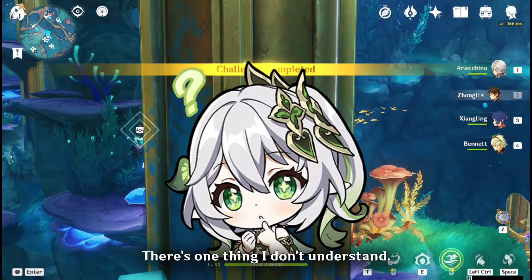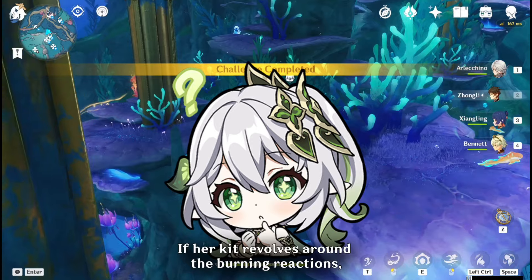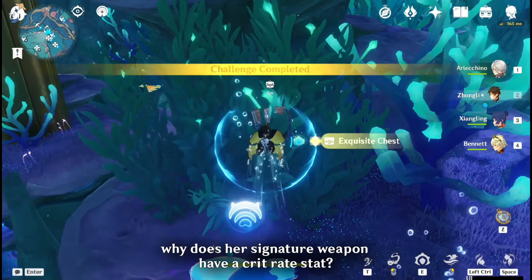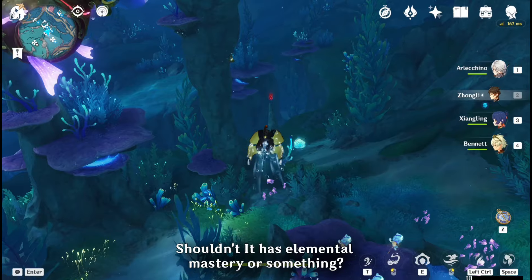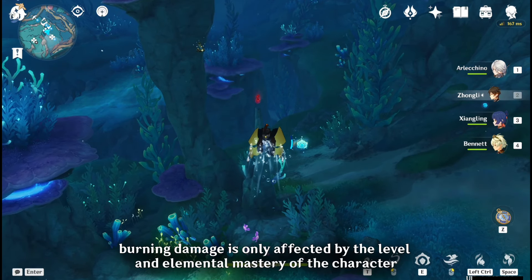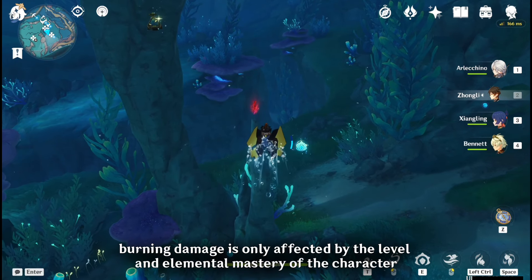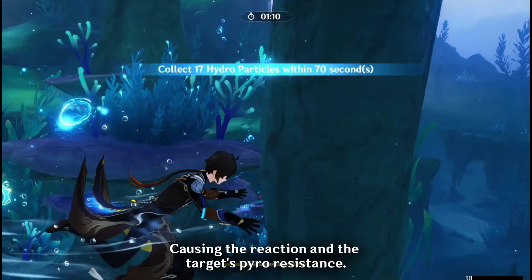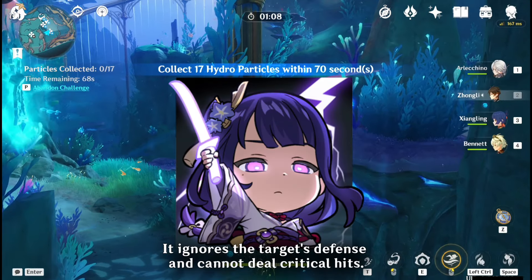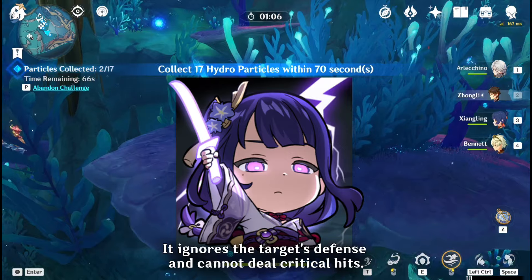There's one thing I don't understand: if her kit revolves around burning reactions, why does her signature weapon have a crit rate stat? Shouldn't it have elemental mastery or something? From what I know, burning damage is only affected by the level and elemental mastery of the character causing the reaction and the target's Pyro resistance. It ignores the target's defense and cannot deal critical hits.